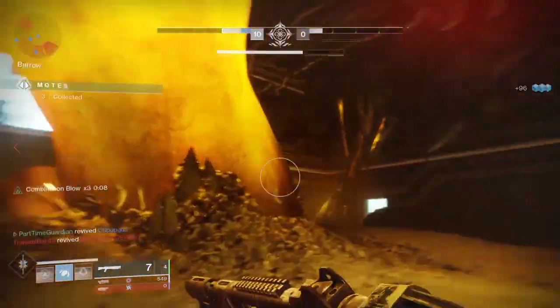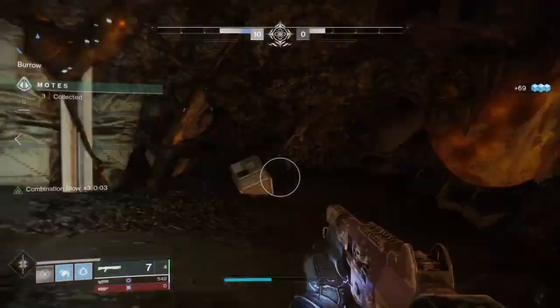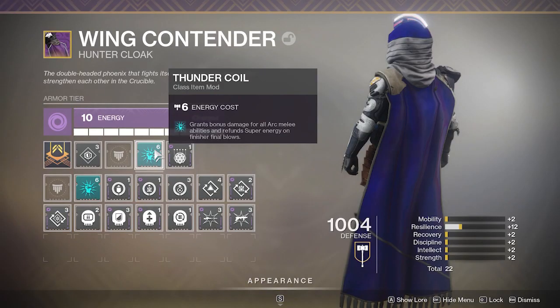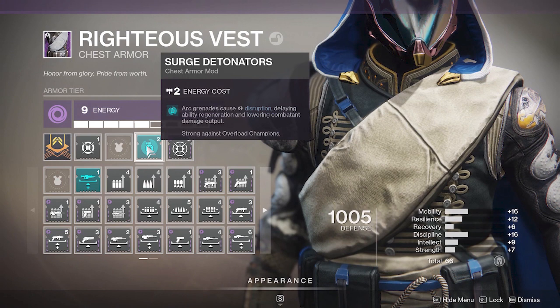What happens when we add the Warmind mods? I have a series of them equipped. First, Thunder Coil allows additional damage for arc attacks. Tyrant Surge spawns a Warmind cell when you deal damage with an arc melee, super, or grenade ability. Surge Detonators can be good against Overload champions — arc grenades cause disruption and delay ability regeneration, which is situational but useful in strikes.